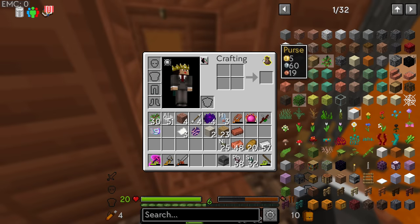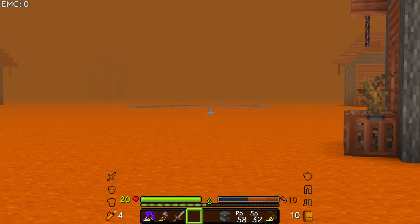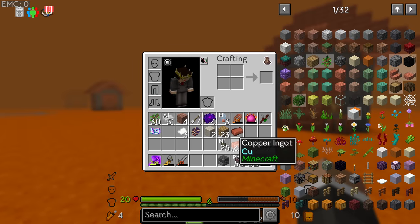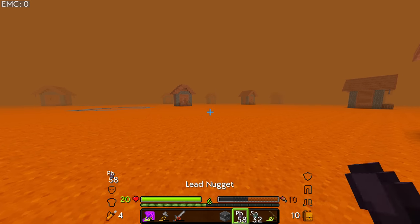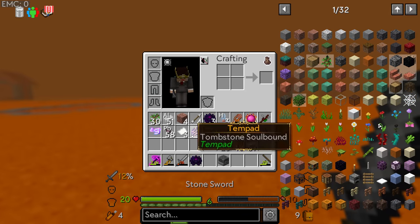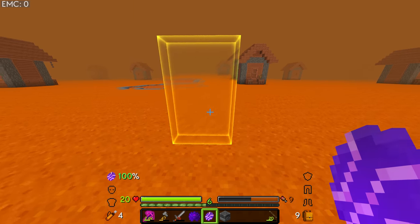Chat told me that if you get 100 copper coins in your purse they automatically become a silver coin, and presumably 100 silver becomes gold. I've gone through and raided quite a few houses — got some iron, copper, nickel nuggets. Let's head back to the overworld; we can always teleport back here if there's something I missed.